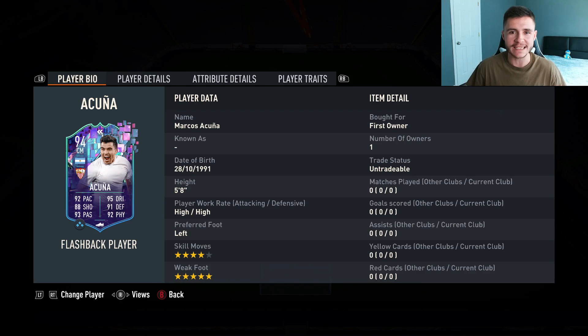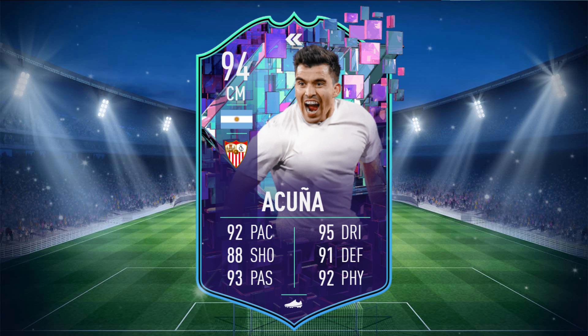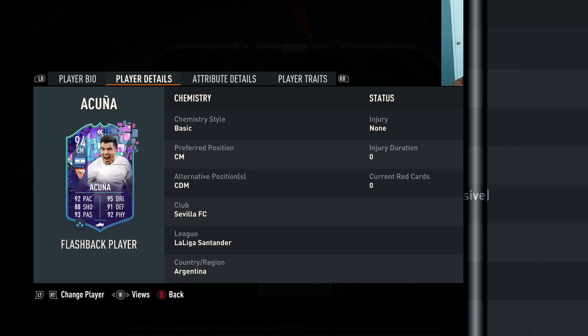we're going to go ahead and check out the new flashback SBC card for Marcos Acuña. Acuña is a 94 rated card with 92 pace, 88 shooting, 93 passing, 95 dribbling, 91 defending, and 92 physical. He stands at 5'8", has high/high work rates, left footed with 4-star skill moves and 5-star weak foot.